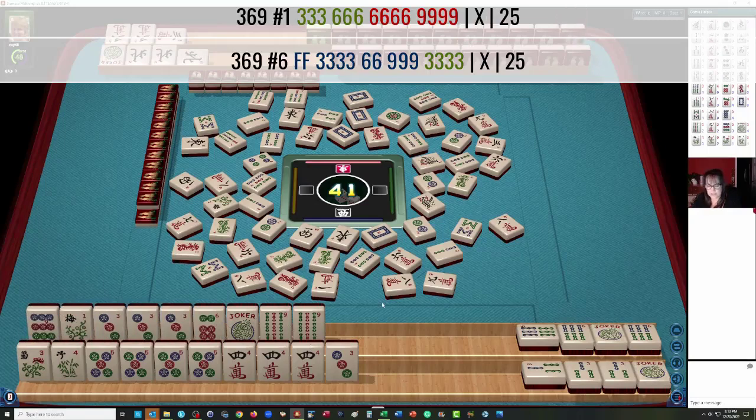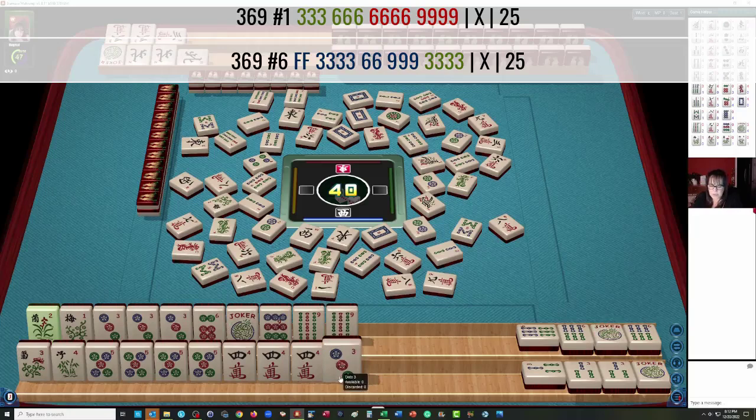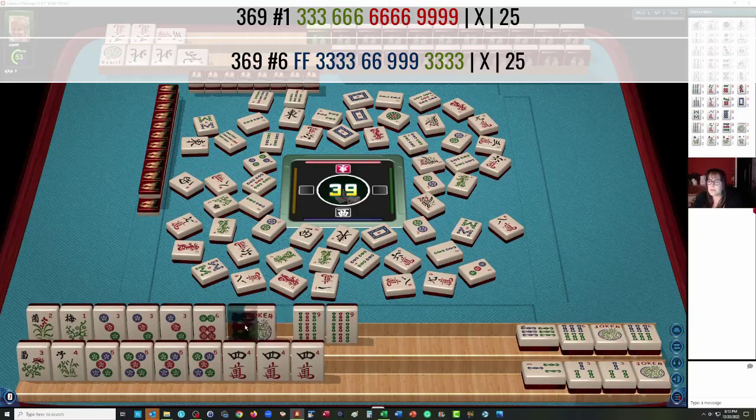We're 1 away from the first hand. 2 Bamboos. Now there's a flower — 3-6-9 with 3-6-9 in Kongs, and we have a pair of flowers now. So let's discard the 3 Dot. We can still maybe play the first hand or the flower hand — second hand from the bottom. No 9 Dots are out yet, and no 6 Dots are out yet. We need to pair the 6 Dot — that's the kicker. If we do 3-6-9 Pung Kong, we can use any number of Jokers.